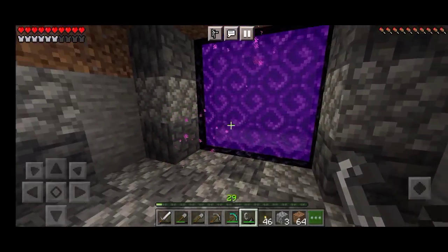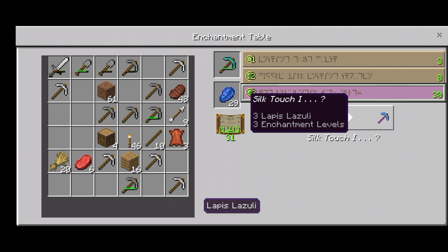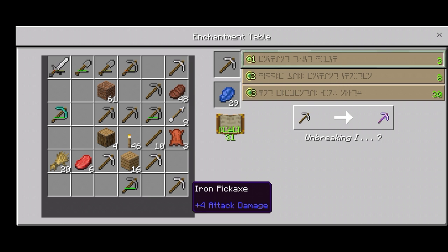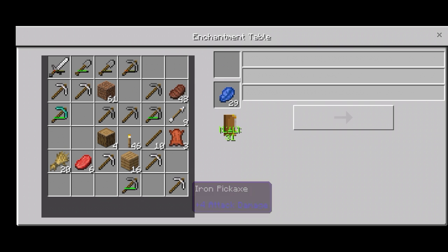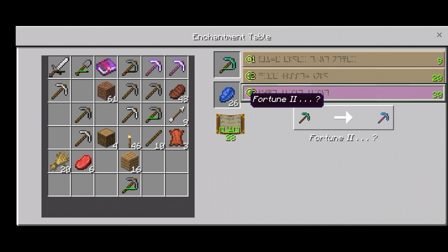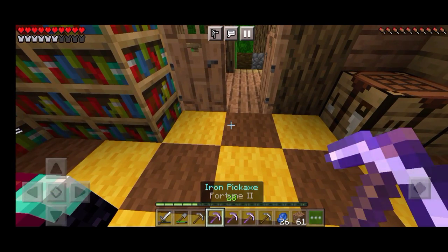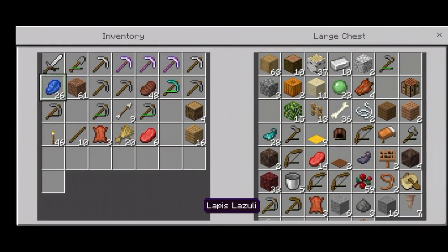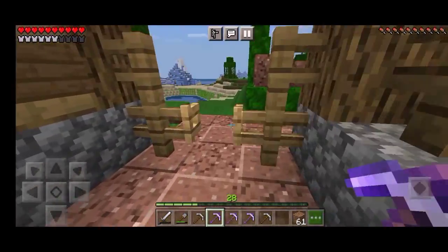I'm so excited to go into the portal, but before that we have to find diamonds. So we are back in the house and we're going to enchant our pickaxe and hopefully we'll have Fortune 3 that I always wanted. Oh my gosh, Fortune 2! Wow, finally! We finally have Fortune 2. We don't have Fortune 3 but Fortune 2 is actually good. It's time for us to mine, let's go!